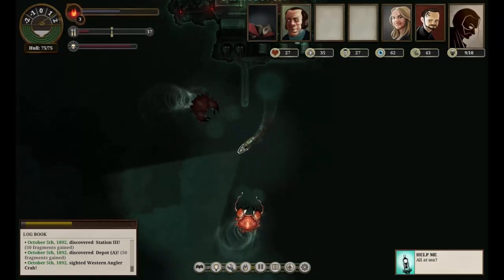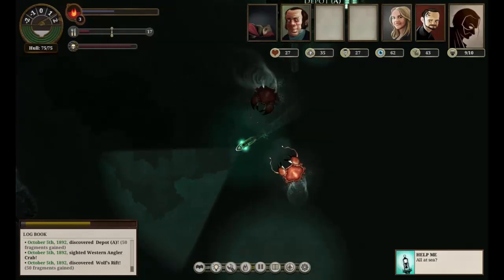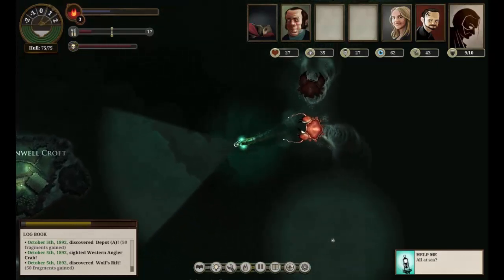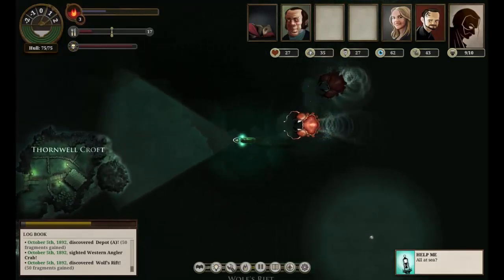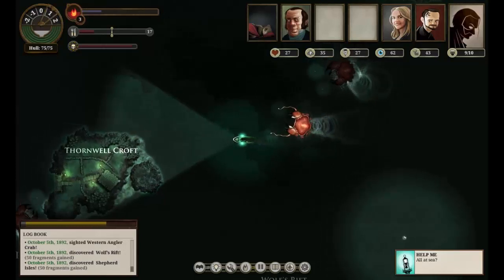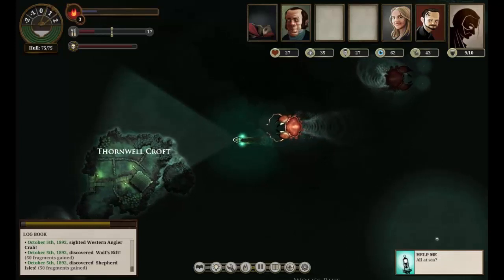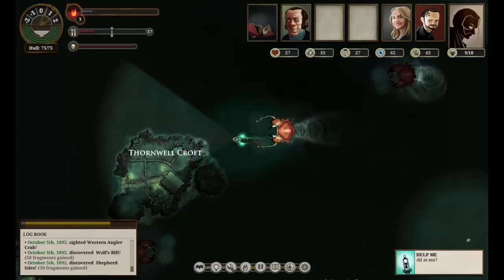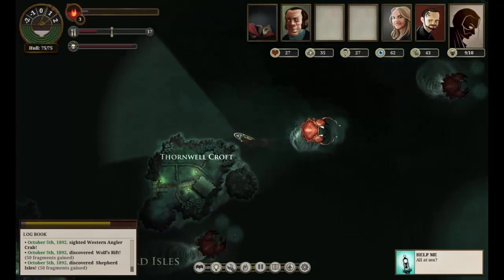Oh, crabs! Let's see if we can run past them. One thing I am worried about here is we are getting very low on fuel. Hopefully that won't be too big a problem because we have plenty of supplies which we can use as fuel. All right, Thornwell Croft — here we are. The terror of the zee is less here.